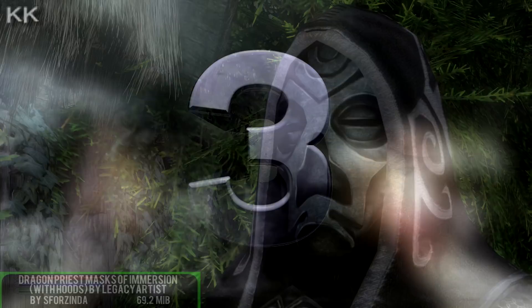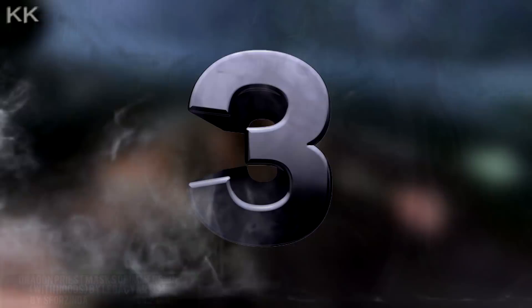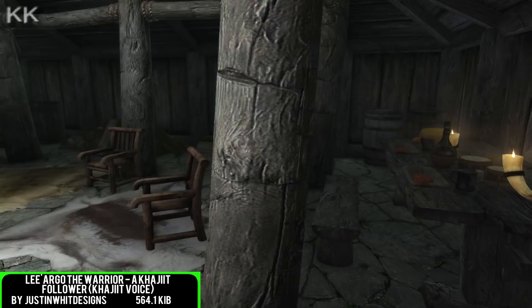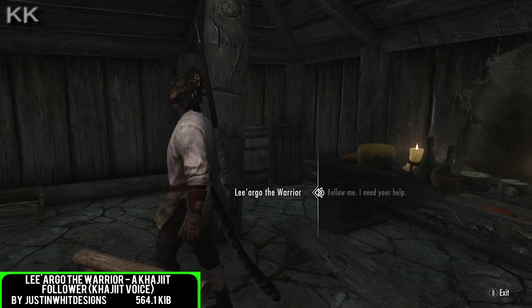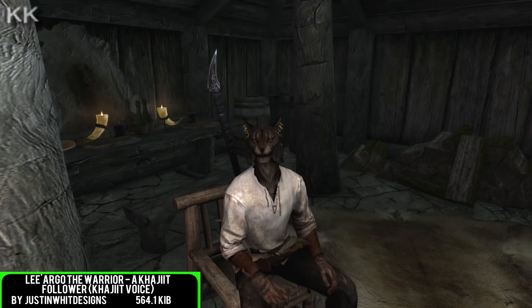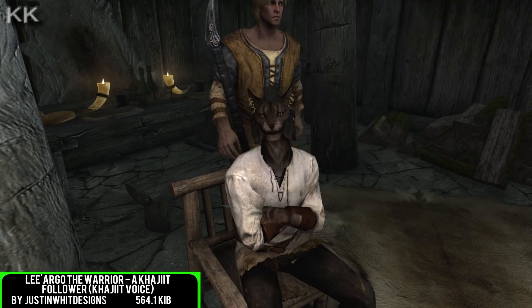For the third spot within this video is going to be Liago the Warrior, a Khajiit follower, coming in at 564.1 kilobytes of a download. This character has full dialogue, if not a fully voiced Khajiit voice alongside this beautiful follower character. Liago is a dark-haired Khajiit warrior who summons a saber cat to help him in combat to fight by his side, and he also has a couple of other different spells as well. He can be found hanging around the Sleeping Giants in Riverwood.